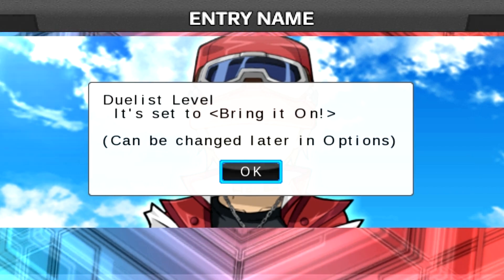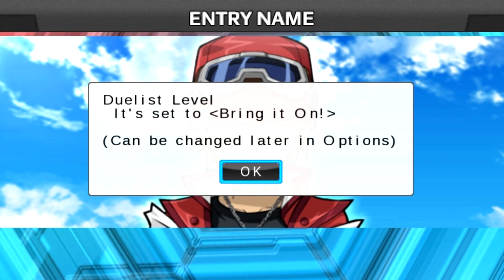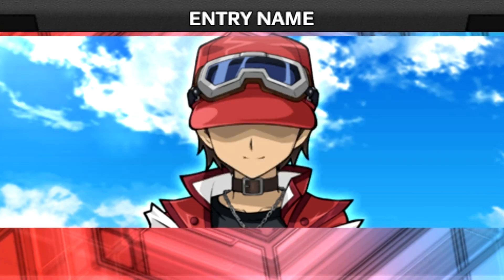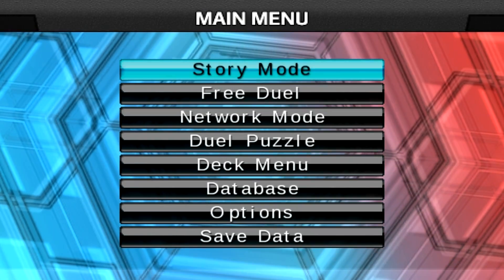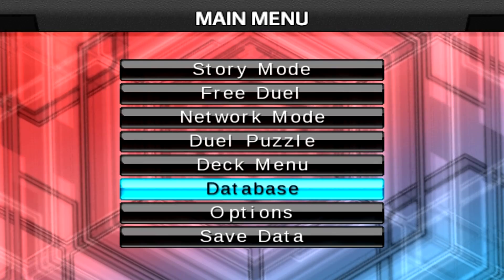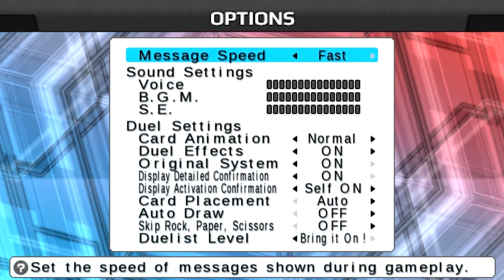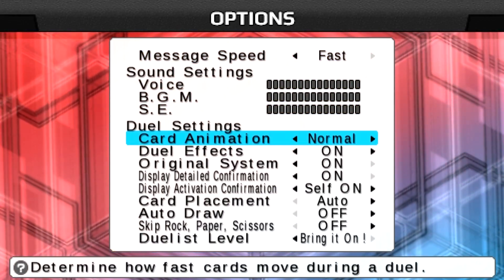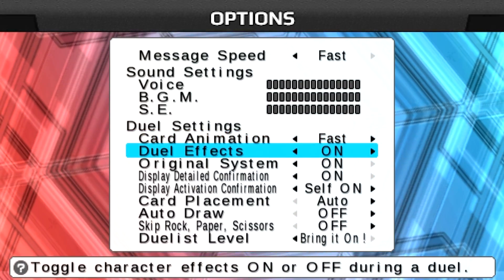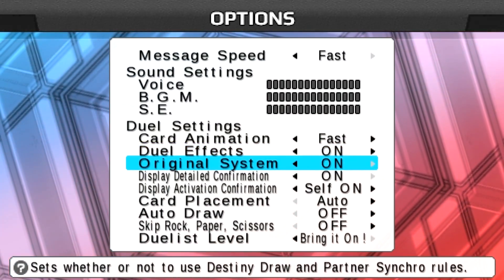I'm confident, I'm always confident. Duelist level is set to 'bring it on' - all right, so I guess that's going to be difficult mode. This is going to be great, to see if there's actually a difficult mode in this game. Story mode, network... wow I can see everything. Let me quickly look at the settings - let's go to fast speed and see how fast 'very fast' is.